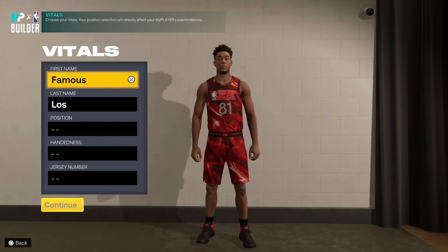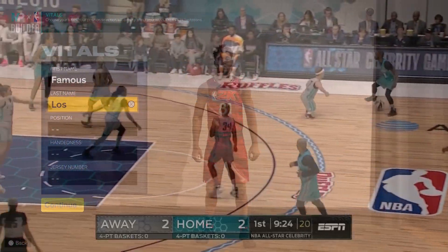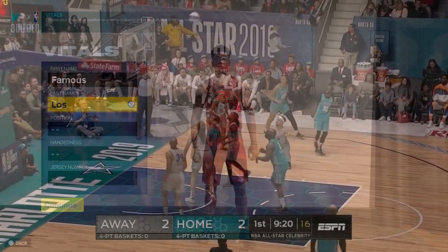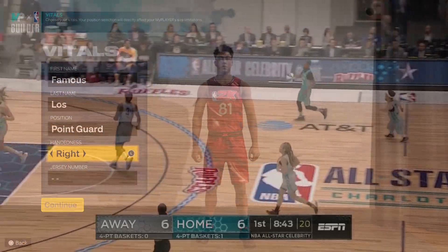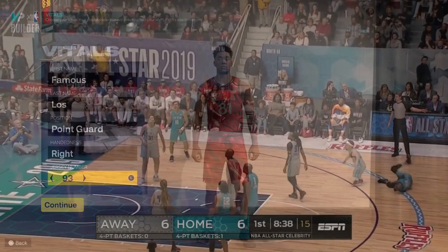What's good YouTube, boy Kyle, welcome back to another video. In today's build video we are creating Mr. Bink Binks, black himself, Mr. Famous Los. Now one thing I do like about this build — I do these celebrity build videos for fun — but this is also a very viable build you can run in the park or wherever you want to run it, and it's got some pretty good defense along with some other great stats.